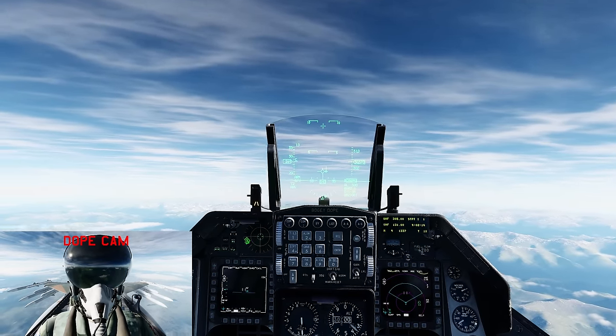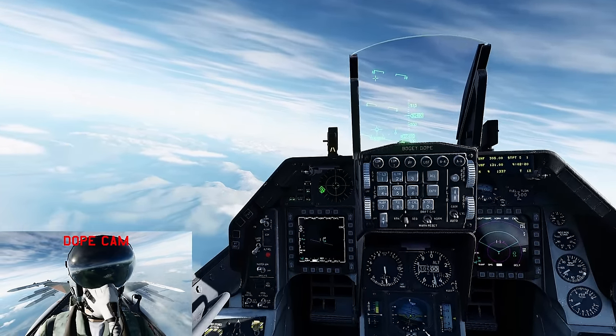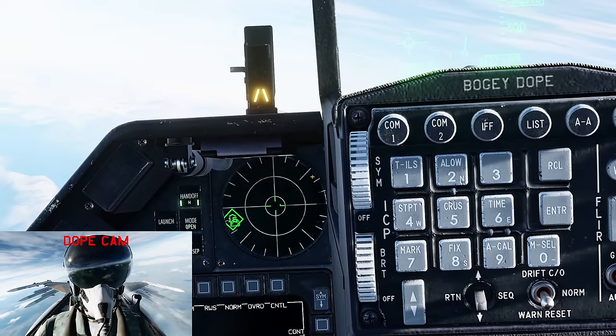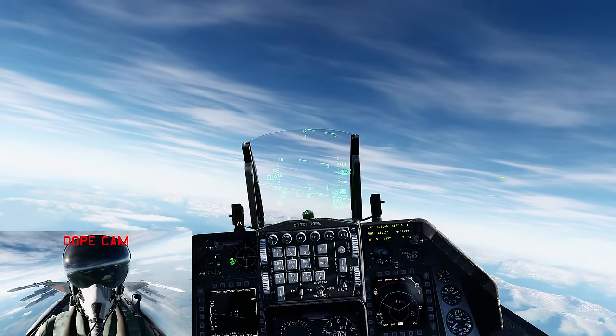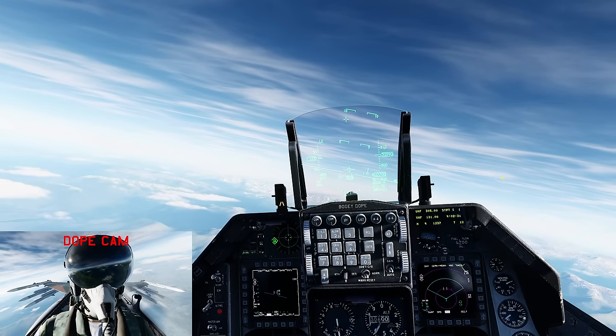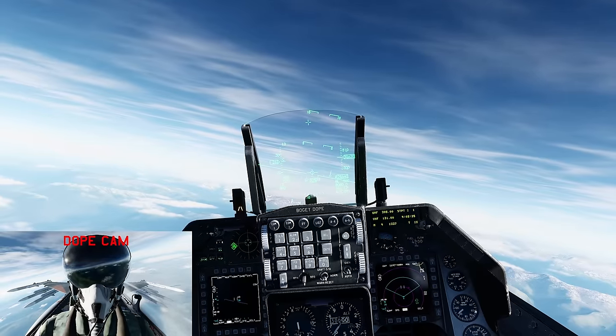In Cold War era aircraft, you've got the F-5 — not so much the F-14, it's got a lot more than that. But the F-5 only has the RWR, which we still have in modern day aircraft. That's the radar warning receiver, and that's all the F-5 had. So you had to use the RWR and your radar to find enemy aircraft or your wingmen.